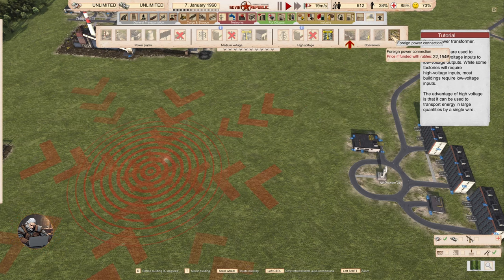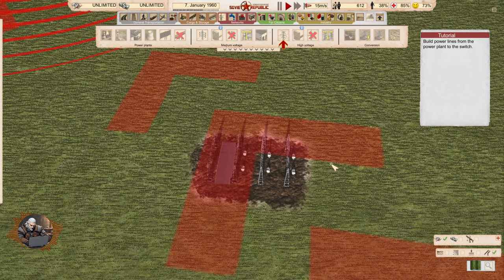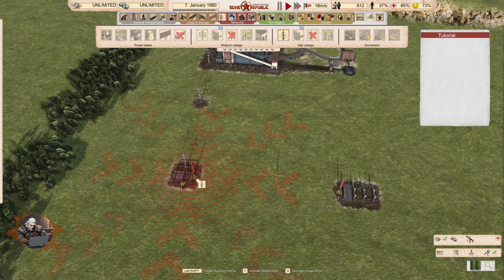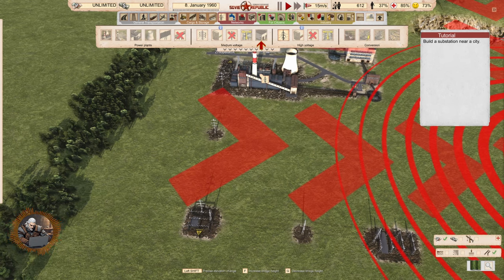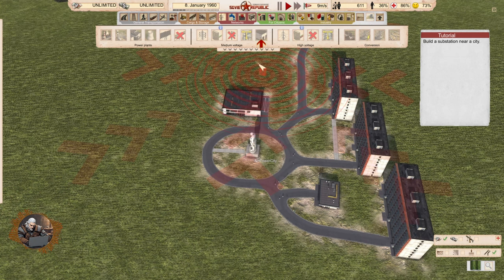We have a foreign power connection here. The power transformer has one large input. Build power lines — we're going to use an 8 megawatt line from the plant to the switch, and then from the switch to the transformer. We're delivering high voltage power from the plant through the switch, which spreads your electricity, and then in the transformer we take medium voltage cables to deliver to the buildings around here.